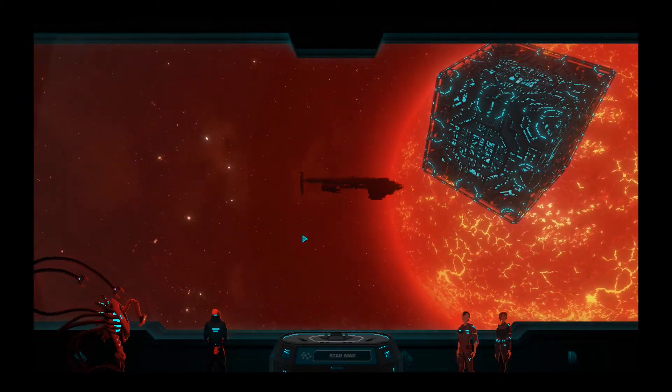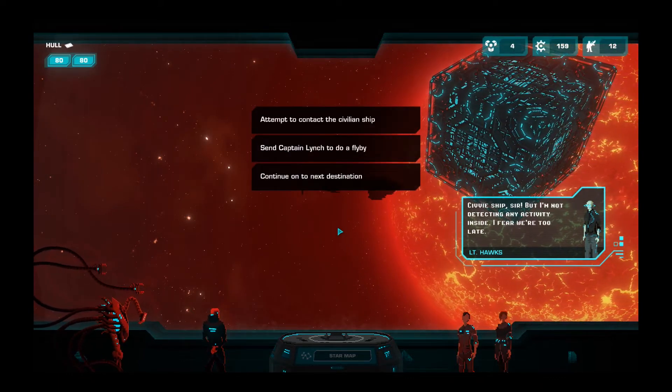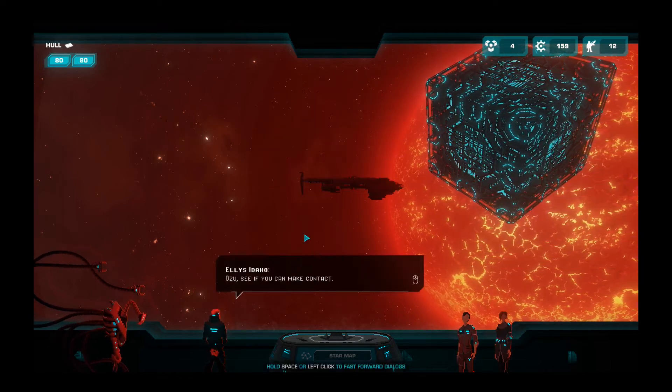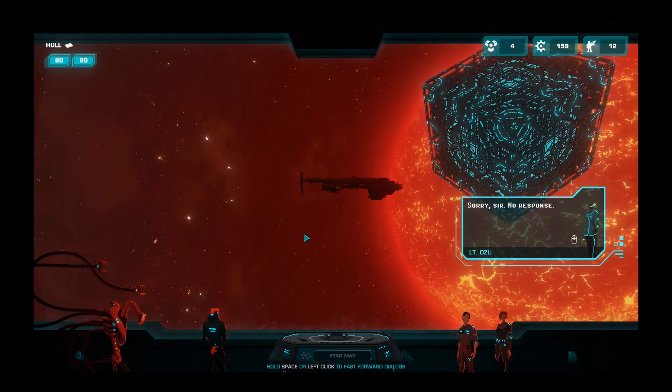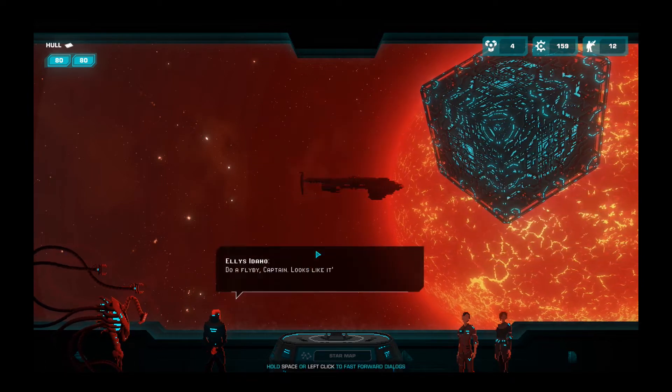Okay, different look. CV ships, sir, but I'm not taking any activity inside. I fear we're too late. Let's try to contact it. Okay, Lieutenant Ozu is on it. Nope, no response. Well, let's send Captain Lynch to do a flyby.